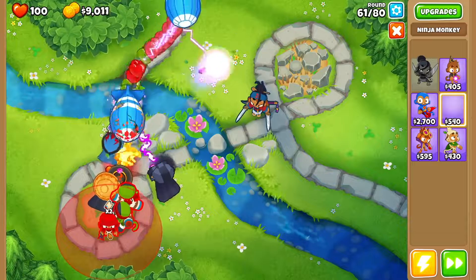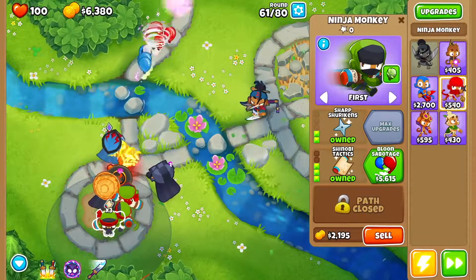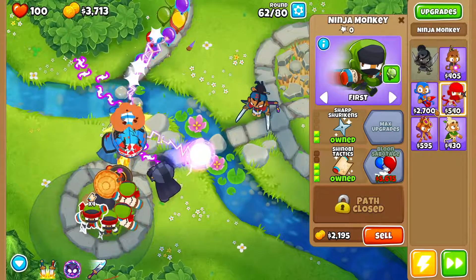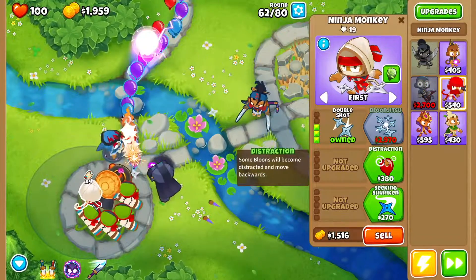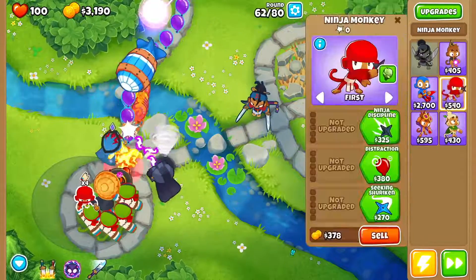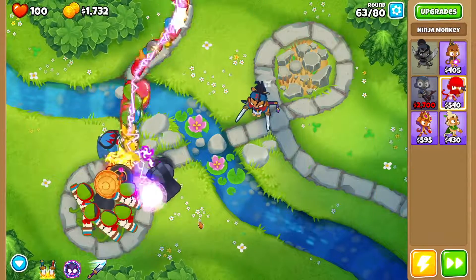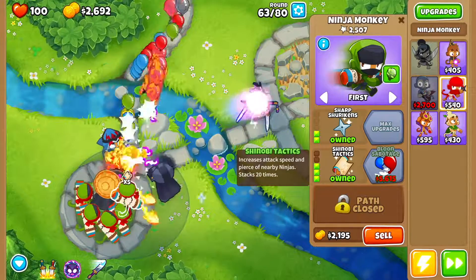And then another one like that right over here — same path: up to shinobi tactics, up to sharp shurikens. And then another one. We're going to sell this one — don't make that mistake. So now this ninja monkey right here is getting a times five of this shinobi tactics increased attack speed.